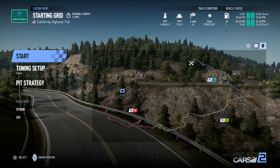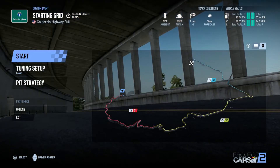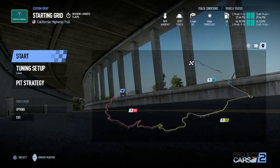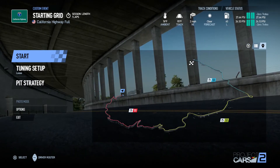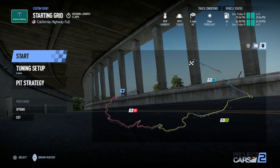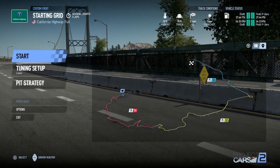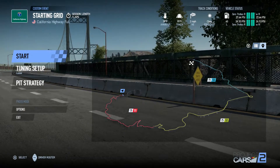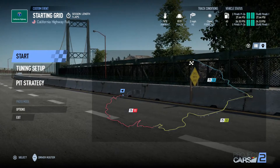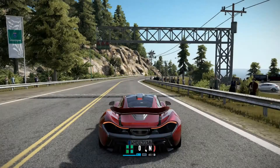Hello everyone, welcome back to Project Cars 2 for another video. In today's video I'm going to be driving the McLaren P1 up the California Highway map — it's the full thing, 12.83 miles or kilometres, 107 turns. Most of them are at the start though, so should play into both car strengths as the second section is quite open. That being said, let's get into the drive.